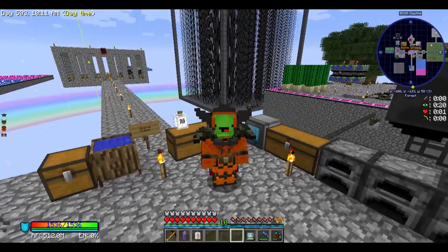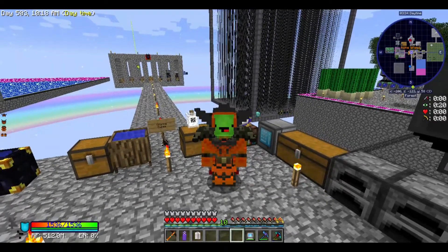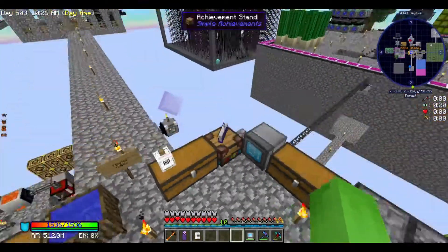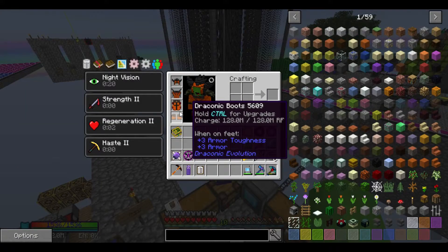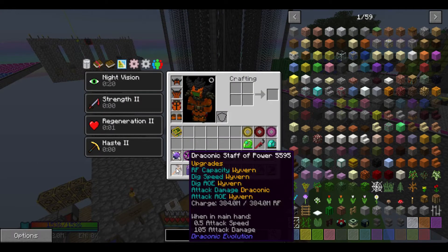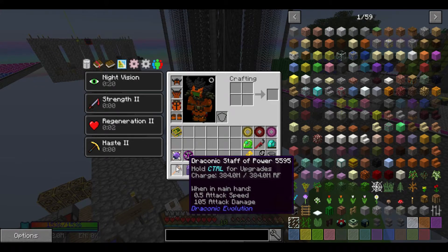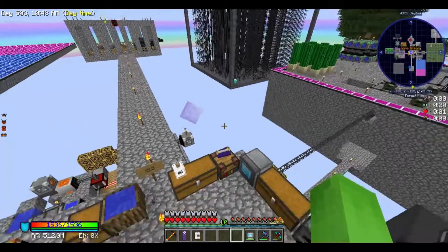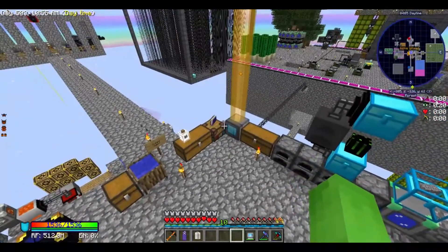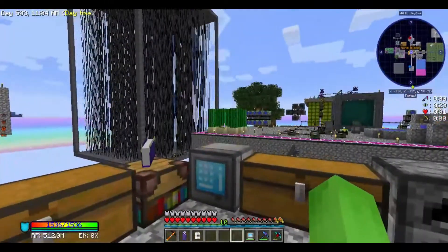Today I'm going to start trying to get a few more things out of the way, just to make my life a little bit easier and also to make a few of the achievements happen. I really need to start getting closer to having everything at least at Draconic level, because I'm not very good at this game, and if I'm going to be fighting the Chaotic Dragon four times, I probably need something better than just Wyvern level.